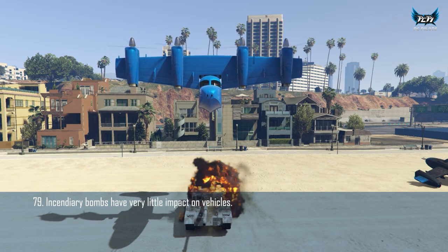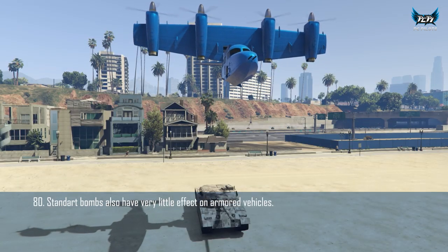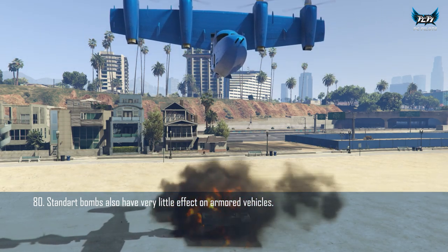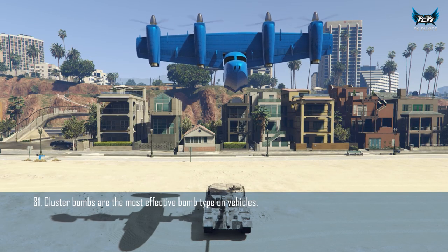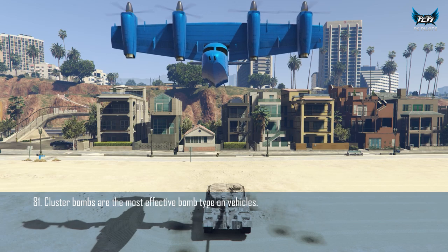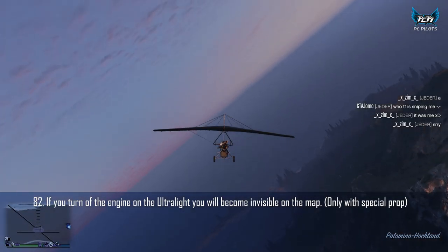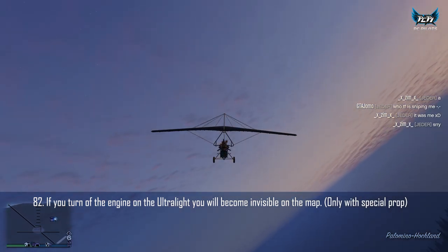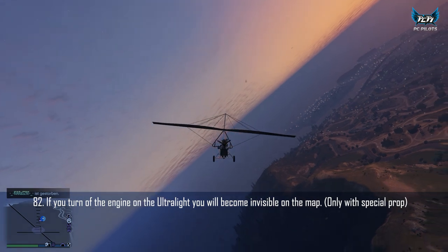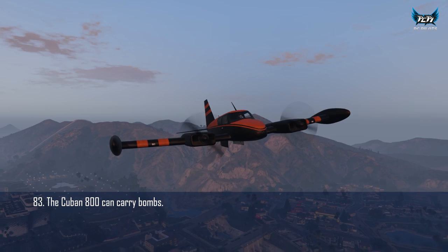Incendiary bombs have very little effect on anything. Standard bombs are the same as incendiary except for the fire. Cluster bombs are the most effective against vehicles because multiple explosions do more damage than one big one. If you turn off the engine on the Ultralight, you'll be invisible on the map — you must have a special prop for that. The Cuban 800 is able to carry bombs since the Smuggler's Run update.